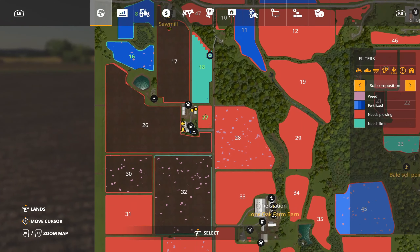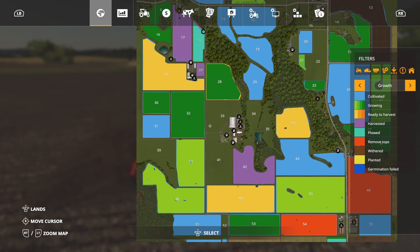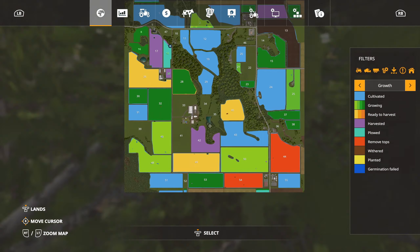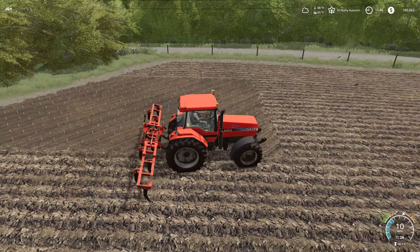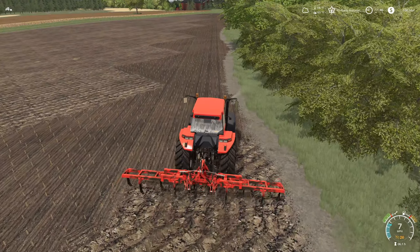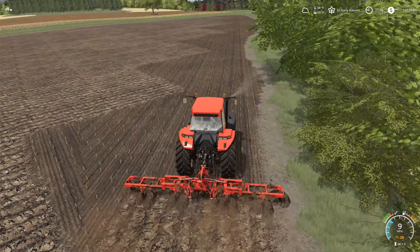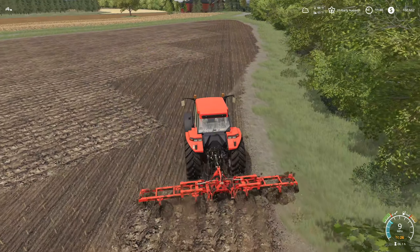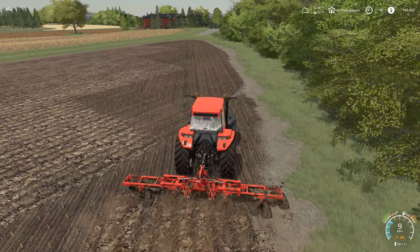We've got to plow this field — fields 27 and this one — both of which will not take very long at all. One thing I'm concerned about is we've got a lot of fields ready to harvest but no contracts for those fields, which is kind of annoying. So we're just going to finish up our stuff here and take a look at our pig food situation. I think we're going to have to go buy some more. We've got 160 grand, so we've got plenty of money, but our pig food situation is looking low right now.